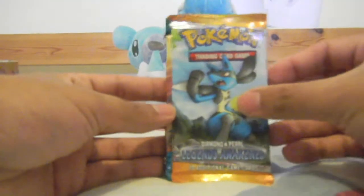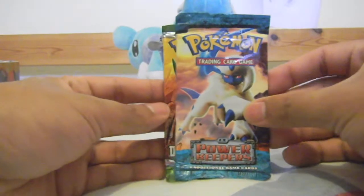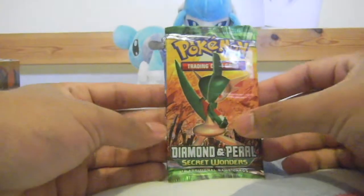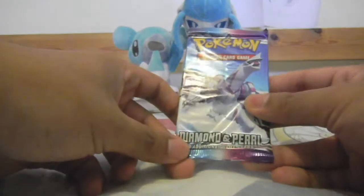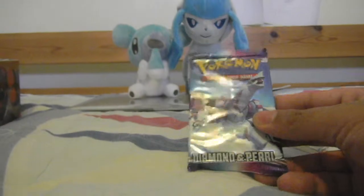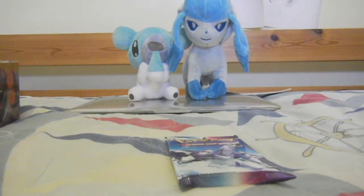So it comes with four packs: a Diamond and Pearl Legends Awakened, EX Power Keepers — nice — a Diamond and Pearl Secret Wonders, and a Diamond and Pearl Base Set. I'm going to do Diamond and Pearl first, then Secret Wonders, Legends Awakened, and I'll end with the EX.